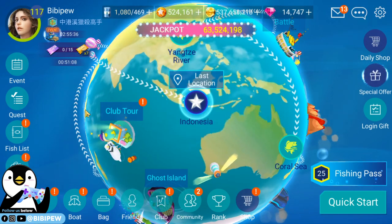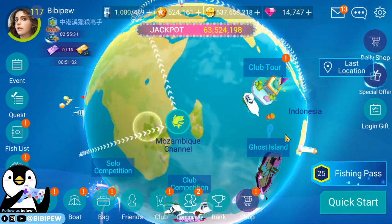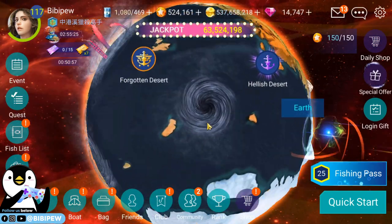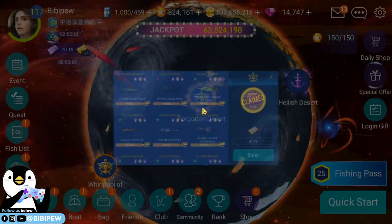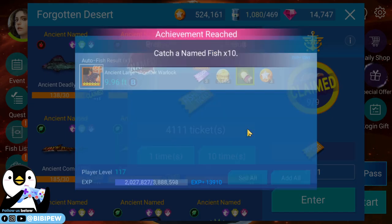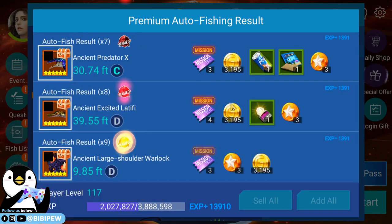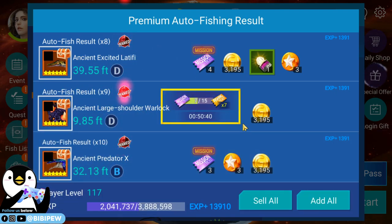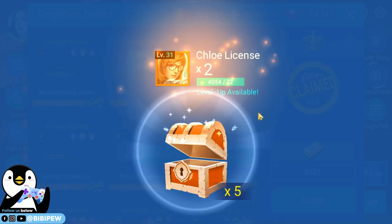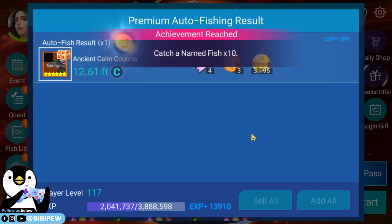To claim rewards, you just go here and claim all. But first I need to clear mission tickets. To clear them fast, I go to ancient earth and use all my premium tickets under forgotten desert. After using them you get around three to four mission tickets per run, which you sell. You need about two to three hundred mission tickets to unlock all items within the time frame.